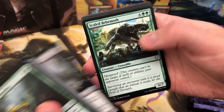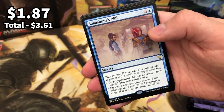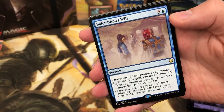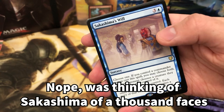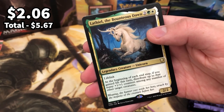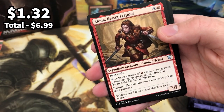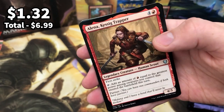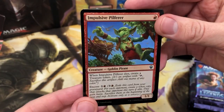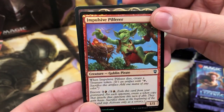Let's see what we get in the first pack. Going to the uncommons: Scaled Behemoth, Dreamstone Hedron. Sakashima's Will — I feel like that is a pretty valuable card. For the first legendary creature it's a double rare pack: Lathiel the Bounteous Dawn, and then we have Alina Kessig Trapper — one of the first cards previewed for the set, first strike, four-three, pretty damn cool. For the foil common we've got Impulsive Pilfer — the foil is actually really really nice.